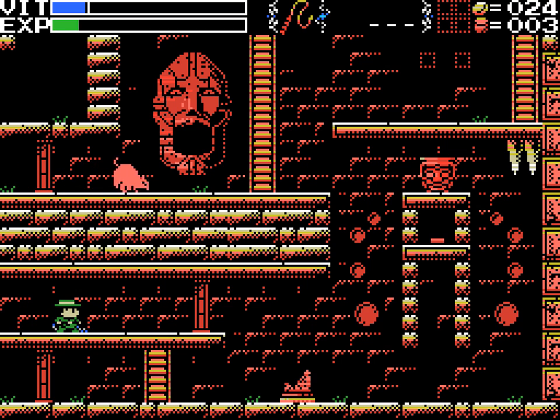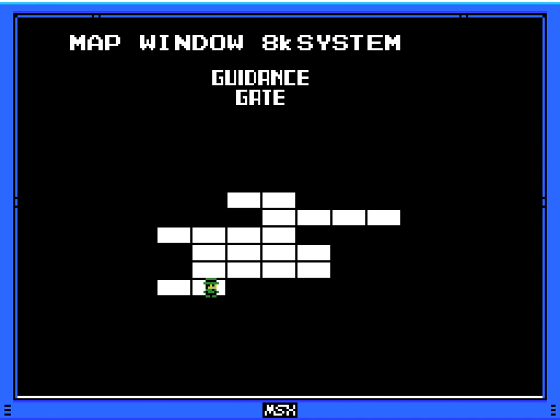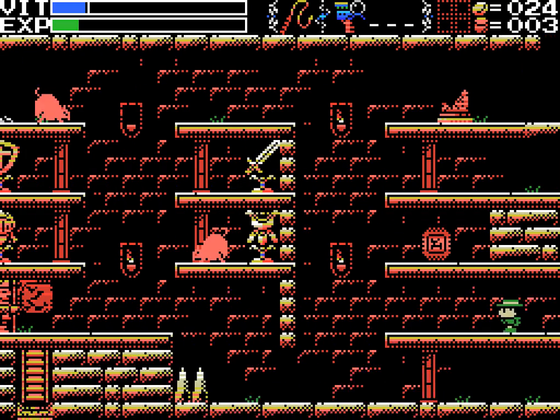I gotta equip my scanner. I should equip my map as well. There we go. So it looks like this could be just a hub area. I'm thinking I want to go through here. Pay attention: "Steal the sword, steal the shield, crush the helmet, crush the armor." Okay, let's do that.